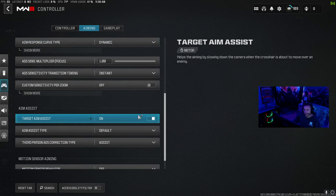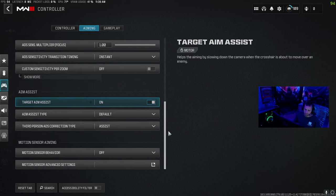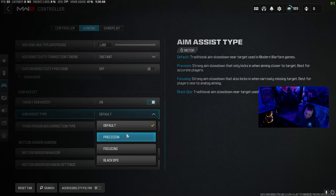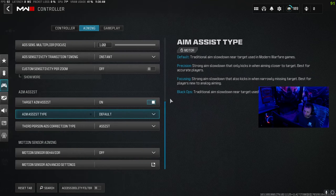Down here, aim assist — if you have a controller then you have aim assist; if you play on mouse and keyboard you do not have aim assist. So I play on controller, so I turn that on. Aim assist type, I just put that on default — it's really just a personal preference, but I just put it on default.